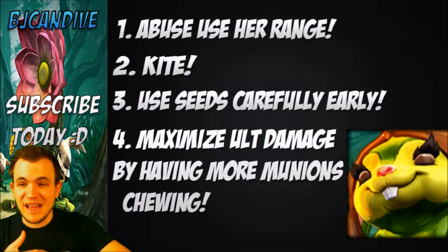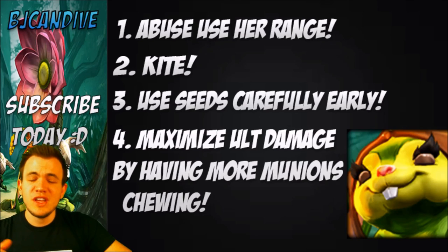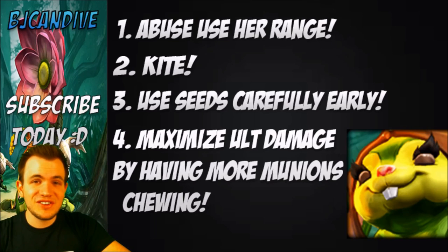Number four: maximize your ult damage by having the most Munions chewing on your enemies before using your ult. Your ult is also really good in clusters — if there are more champions together it's going to do a lot more damage since it does splash damage.